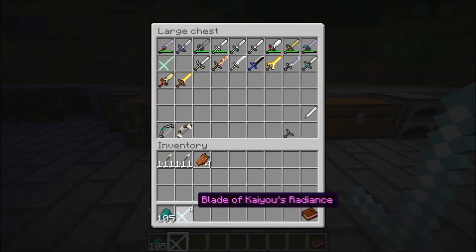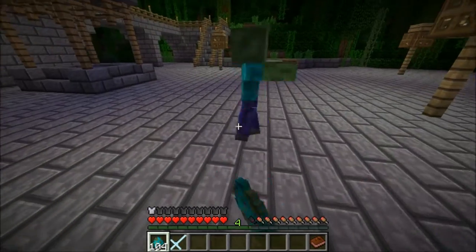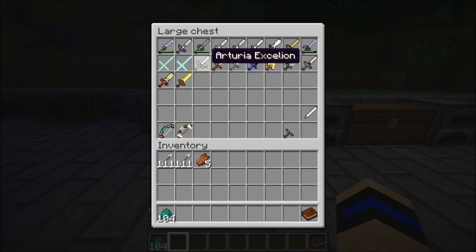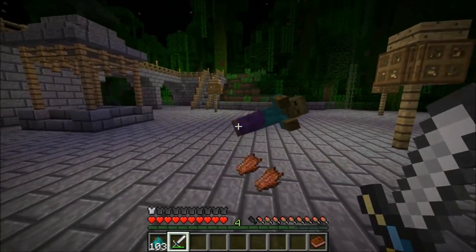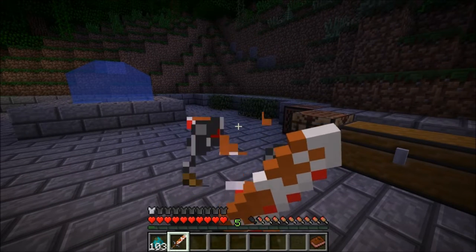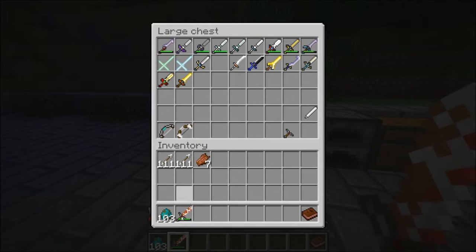We've got the Blade of Kao Radiance — not resistance, my bad. Two hit kill, also doesn't break. I like this one more because it's blue. We've got the Artura Axillion. Two hit kill. A lot of these swords do the same thing. We've got the Duff Cake Sword, which you can eat. Its durability relies on you being able to eat it. Pretty nice.